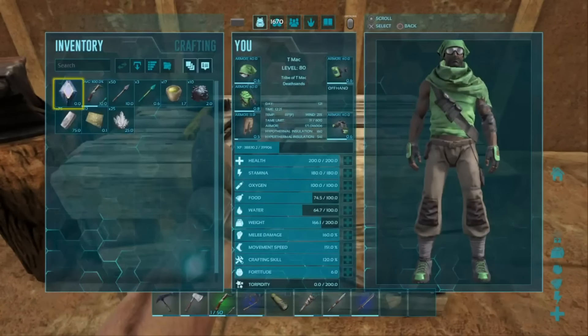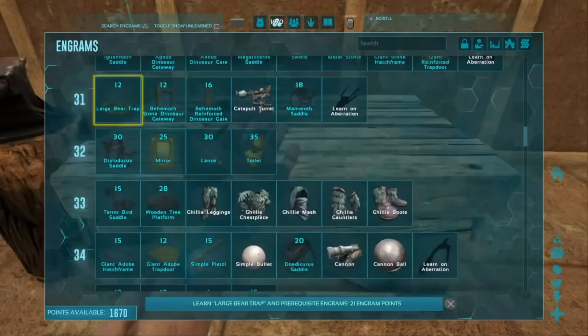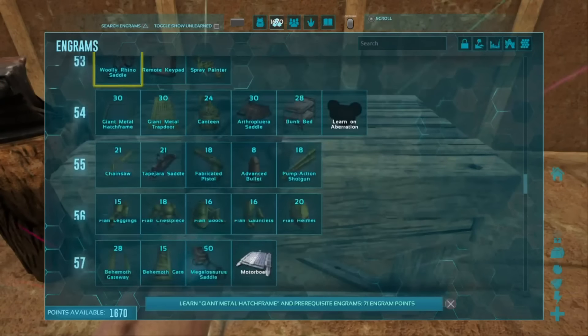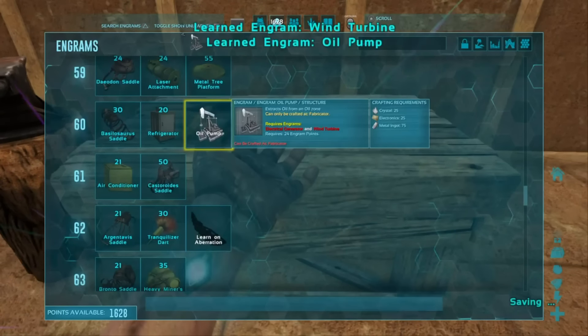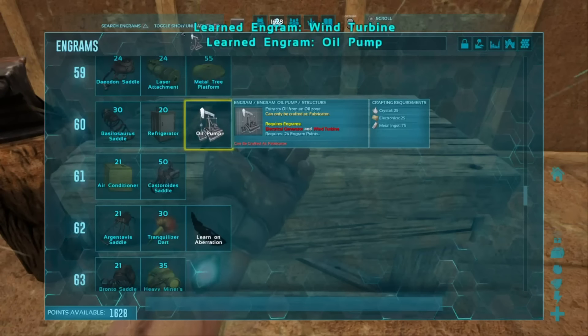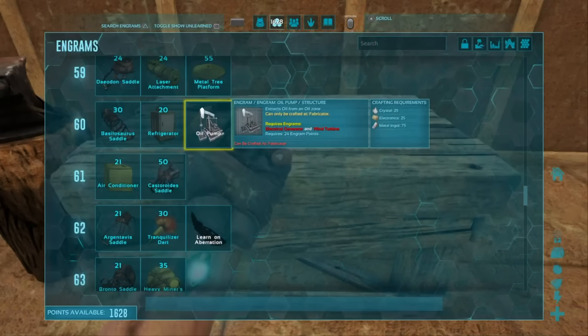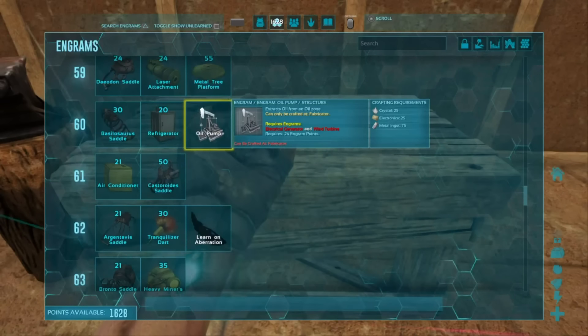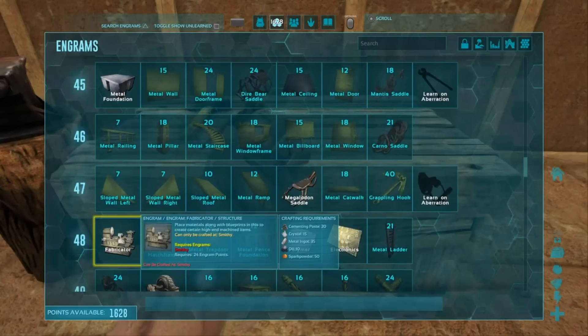Let's look at what we need to get the oil pump. You have to be level 60 to unlock it, and you have to learn the wind turbine first, then the oil pump — it took 24 engram points. It's not hard to make: you just need 25 crystals, 25 electronics, and 75 metal ingots. You also have to make a fabricator first, which requires level 48 — it takes 20 cementing paste, 15 crystals, 35 metal ingots, 10 oils, and 50 spark powder.